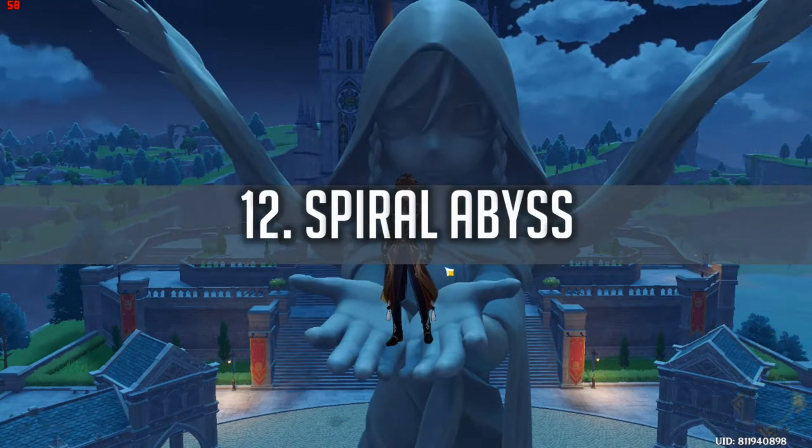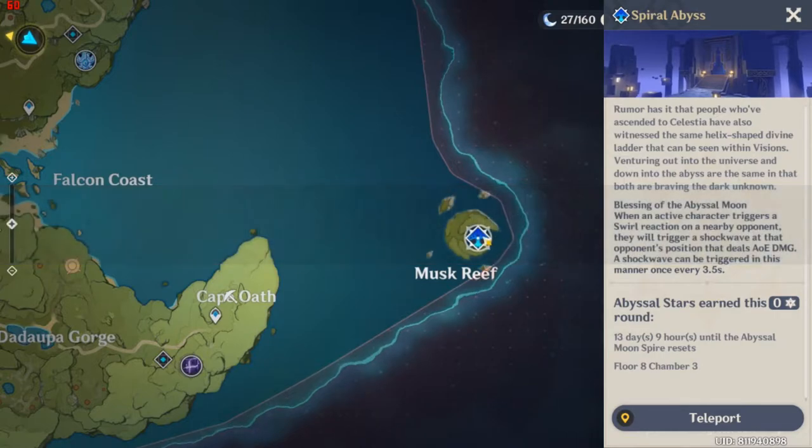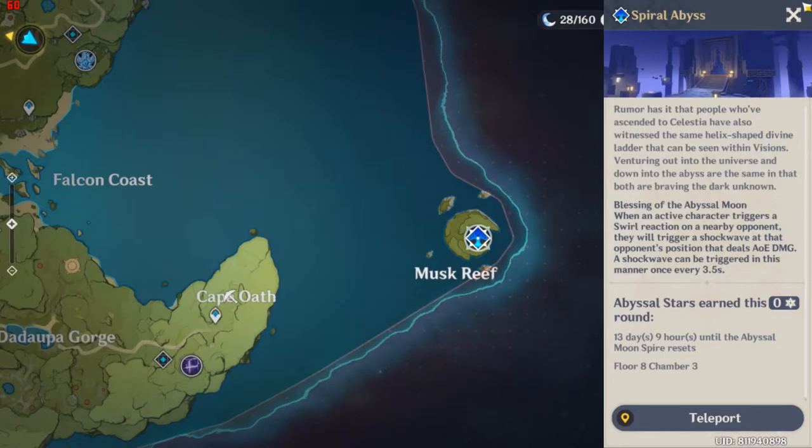Way 12 is the Spiral Abyss, also called Masked Reef on the map. It unlocks at Adventure Rank 20. There are multiple floors — from floor 1 up to floor 13 — and each floor has a maximum of 9 stars. At 3 stars, 6 stars, and 9 stars you get Primal Gems, and each new floor gives you more. Spiral Abyss is the best way to farm Primal Gems because it is very fast.